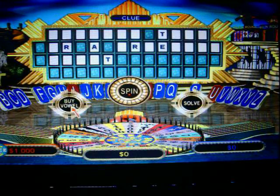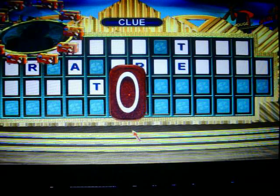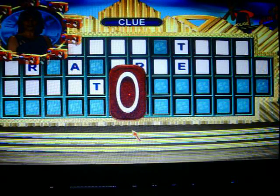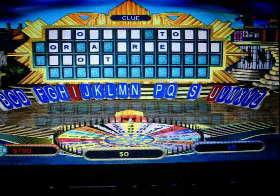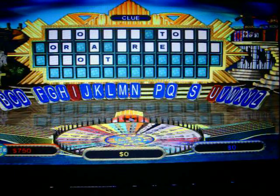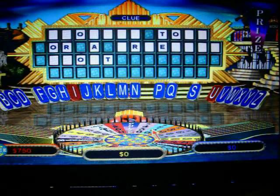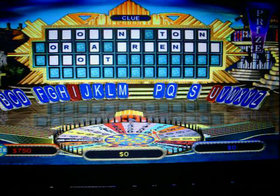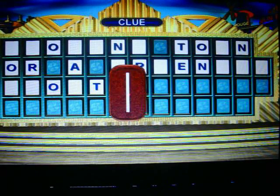I'd like to buy a vowel — O. Four O's! I'll spin it. There's that prize. How about an N? There are three N's, so I get to pick it up. I'll buy an I — two I's here. All the vowels are now gone.